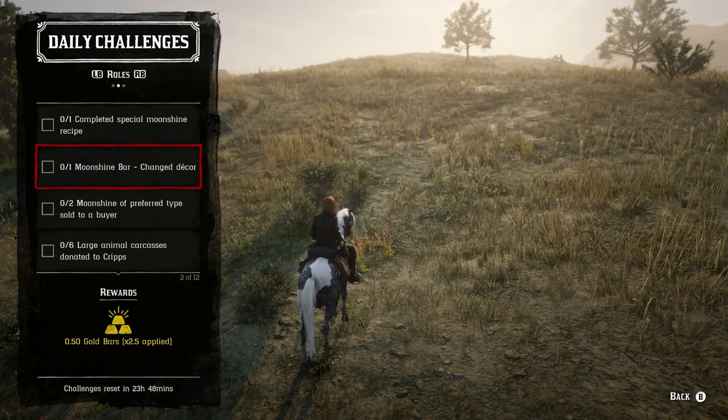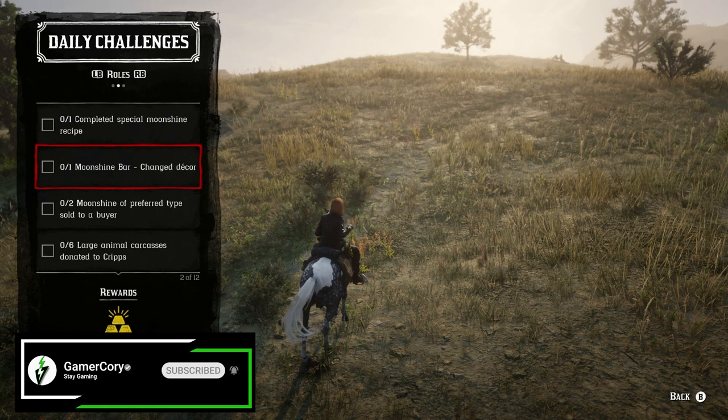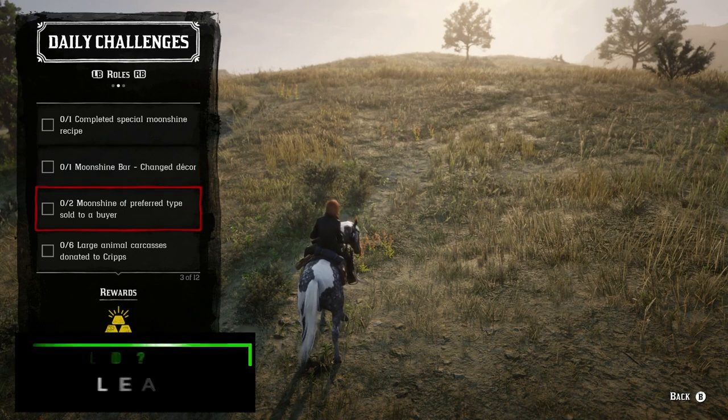We have one moonshine bar change decor. You can go and talk to Maggie about this — you can like a painting. So if you've purchased another theme with gold, just change it back to the basic. Otherwise if you haven't done that, just change a painting around and you should be able to get that one completed.